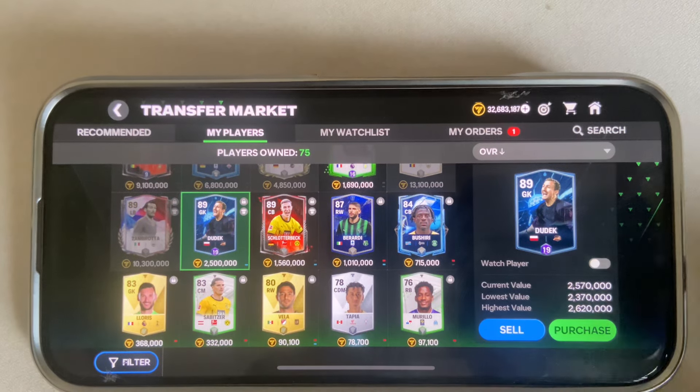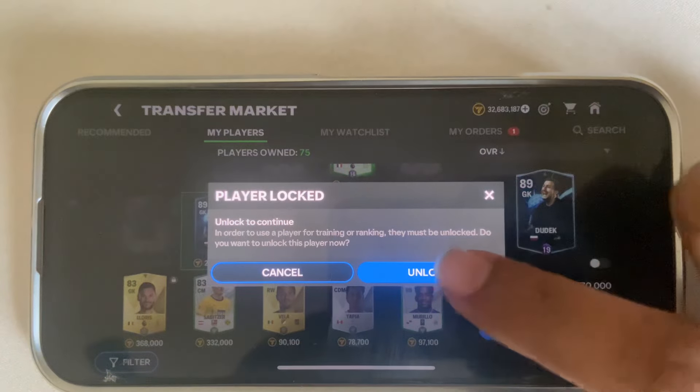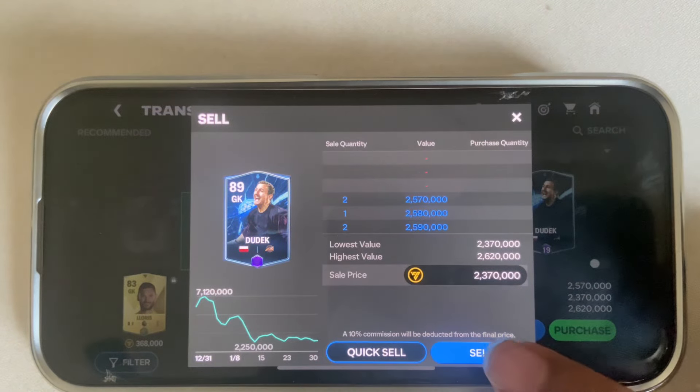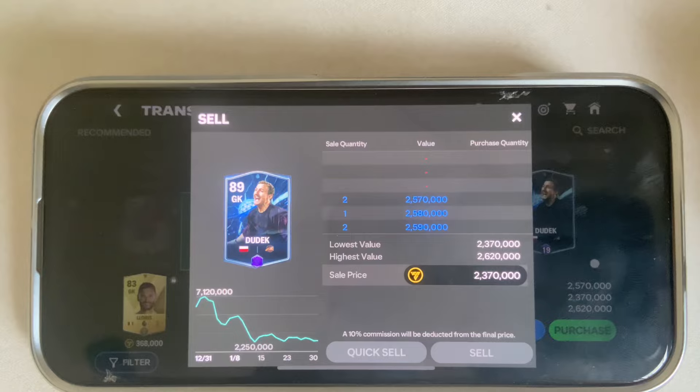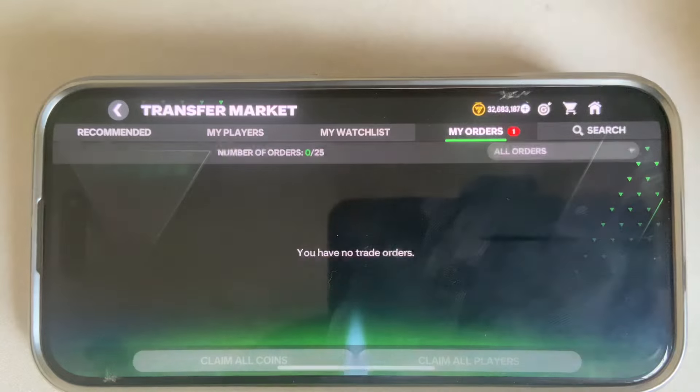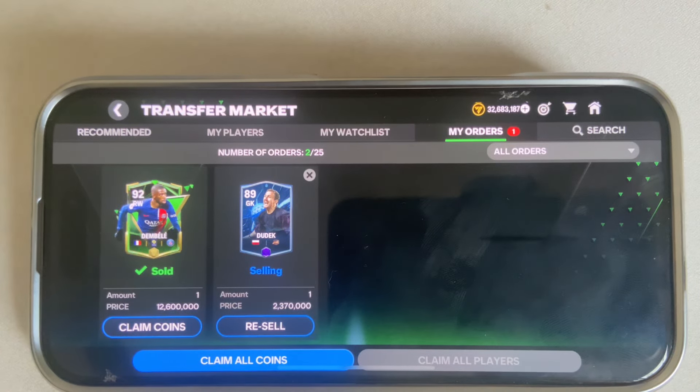Now go back and go to your player market. Under 'My Players,' you can see the player is now available for sale. Press sale, unlock, continue, and then press sale again.